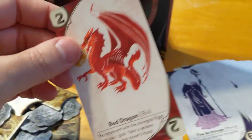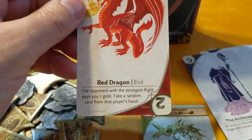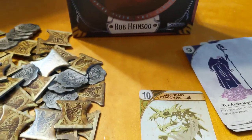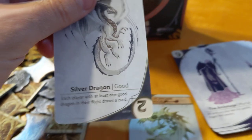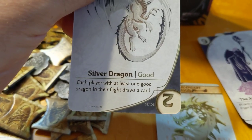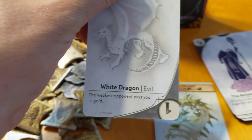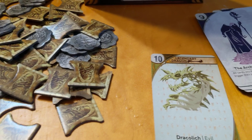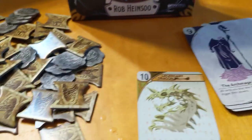The red dragon, if it triggers: the opponent with the strongest flight pays you 1 gold and you take a random card from that player's hand. The black dragon we already looked at — steal gold from the stakes. The silver dragon: each player with at least 1 good dragon in their flight draws a card, and the weakest opponent pays you 2 gold. The bronze dragon: put the 2 weakest ante-cards in your hand.